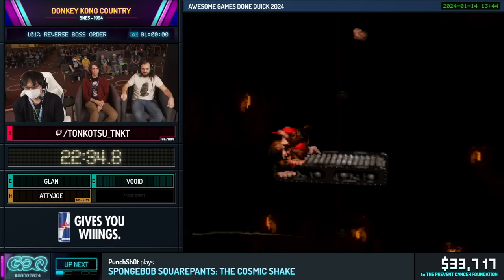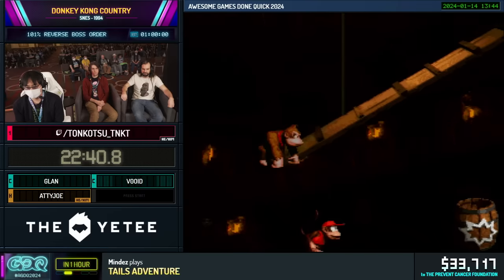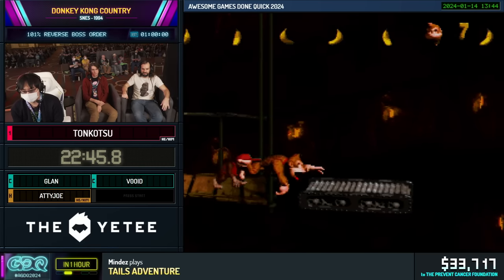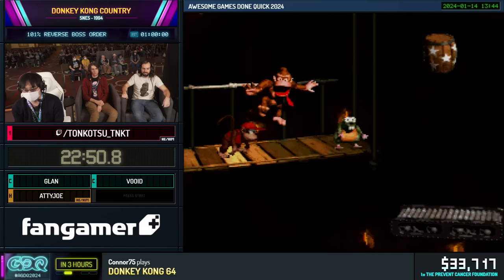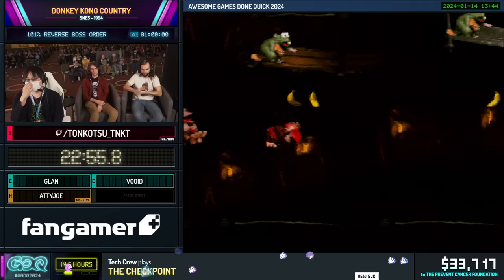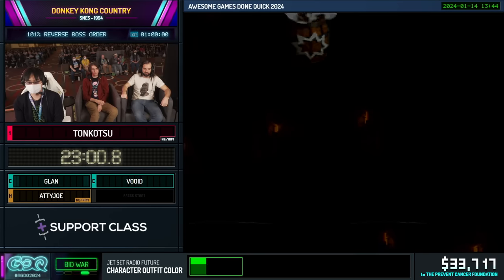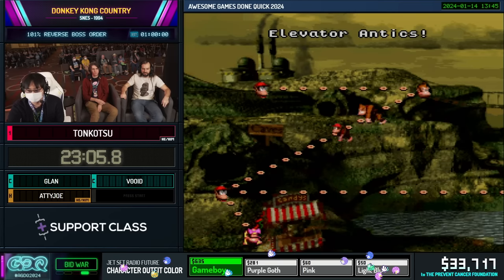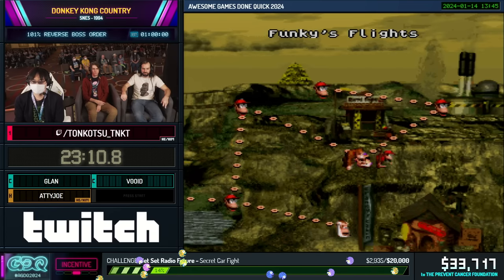It's coming up right there — there you go. Great job. Tonkatsu is gonna swap back to Donkey to set up yet another jump roll — damage boost on this beaver. Nice, let's go. He's gonna attempt to do another bonus skip on this next bonus. No dice. Unfortunate. But yeah, that's World 5 — now Tonkatsu is gonna go back to Blackout Basement to set up Split Up Glitch.